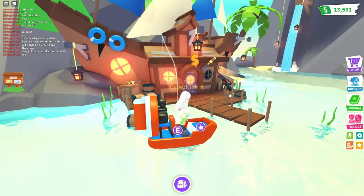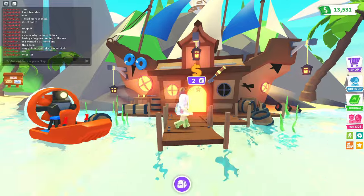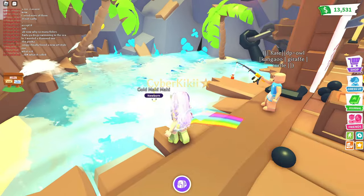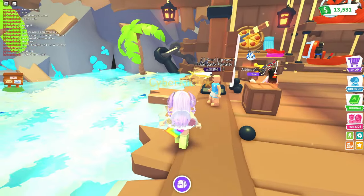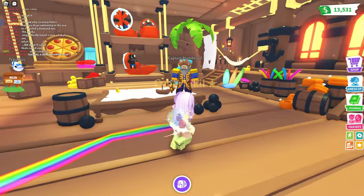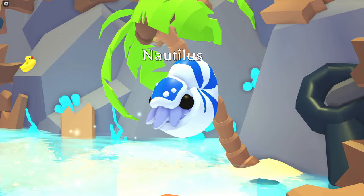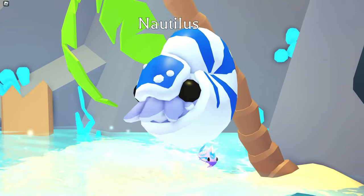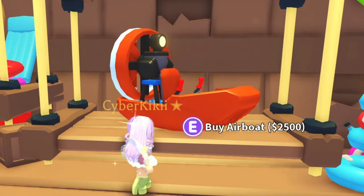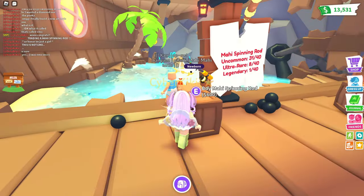Let's go check out the shop. We'll park our boat right there — perfect! Look at this pirate ship, so cool! Here's the Mahi Mahi fishing area — they caught a golden Mahi Mahi, congrats! Captain Hambeard. Here's the new Nautilus — it's so cute, look at the little mouth. This is the new airboat for 2500. And the new spinning rod is here for 600 bucks.